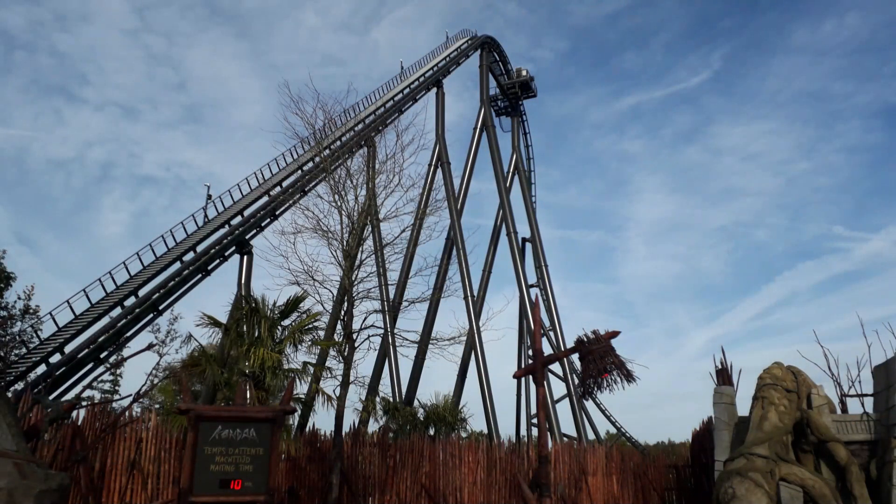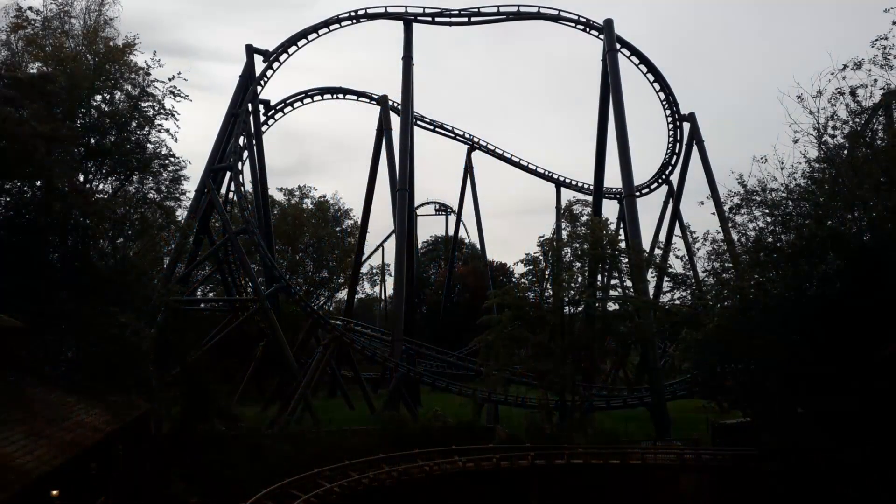In the number 9 spot I have Kondaa at Walibi Belgium. Now Kondaa is a really good ride but it does take time to warm up — as the day goes along it gets better and better. What I really like about Kondaa is all the airtime is really strong. You go down the first drop, kind of like an Expedition G-Force first drop but it goes over the drop really quickly. Then you go into the first camelback airtime hill which provides some strong sustained ejector, then the outer bank airtime hill also provides ejector. My highlighted element on Kondaa is the non-inverted cobra roll — when I went into that element I was out of my seat the entire time.